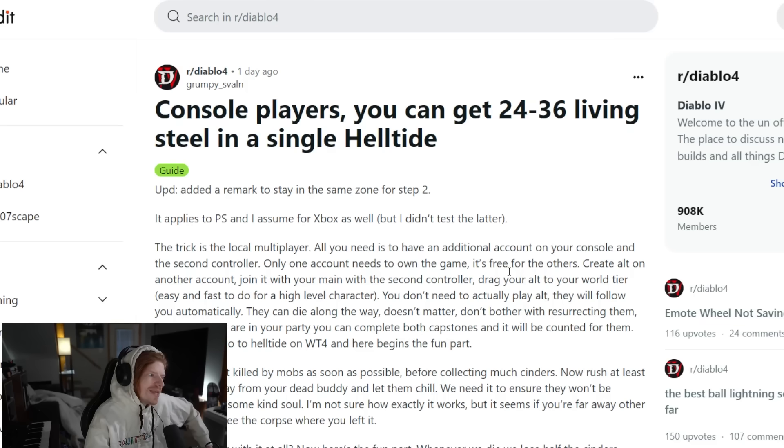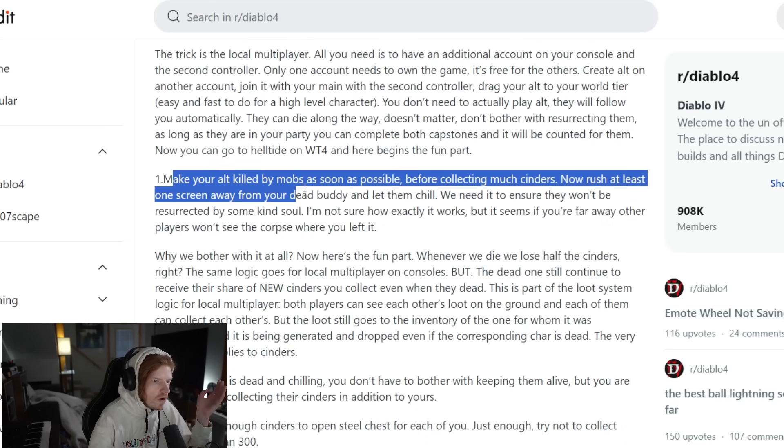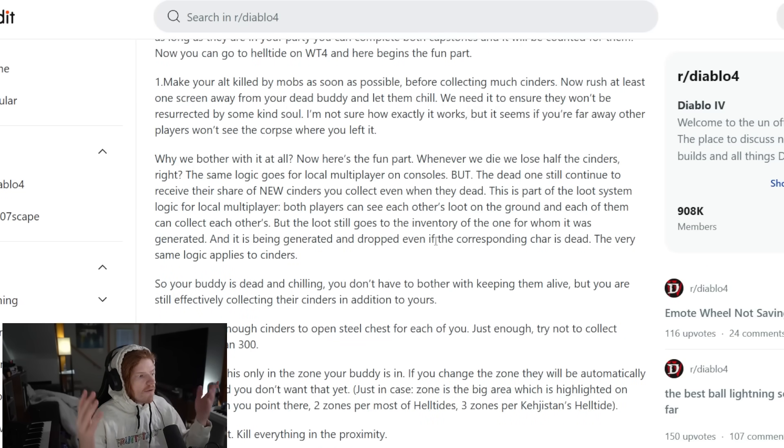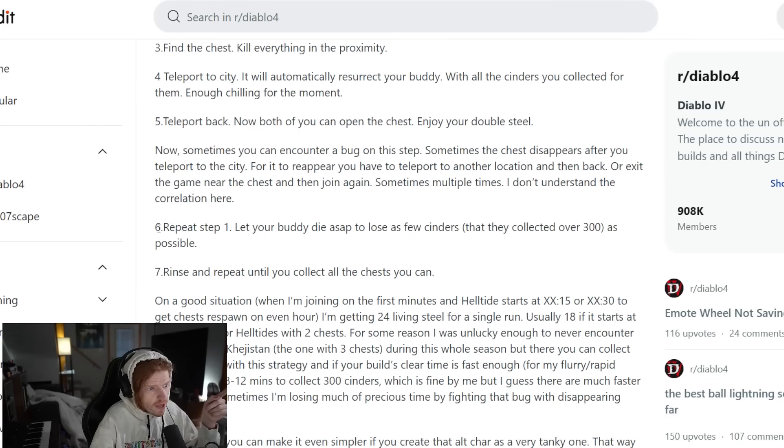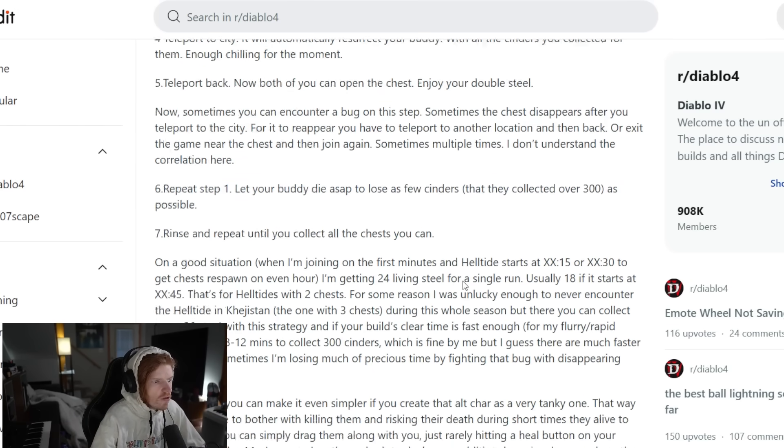What he figured out is: you only need to own one copy of the game, but you make a secondary account. You boost that secondary account through the capstones quickly — the secondary character can die, it just gets dragged along with you through the capstone. You get to World Tier 4 and into the Helltides. You get your alt killed by enemies in the Helltide. While you're collecting cinders, they still collect cinders as long as you're far enough away. The cinders stack up, then you resurrect them. Now you have two characters with twice as many cinders, and each can open the living steel chest. Because these materials are tradable, you just trade the living steel to yourself.